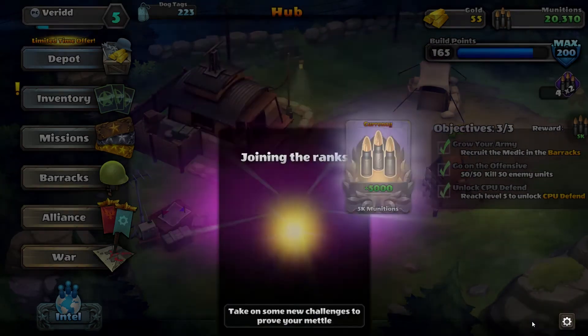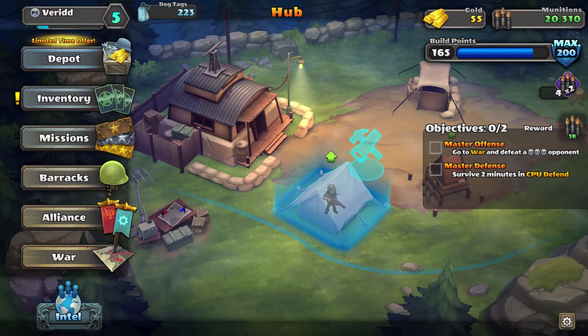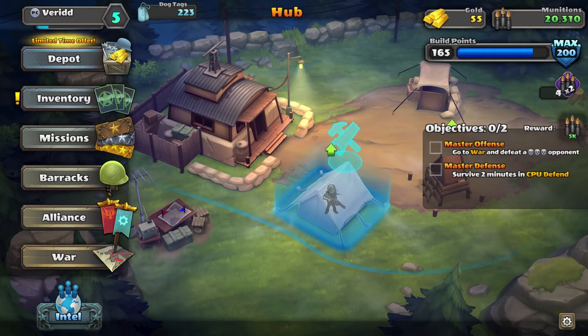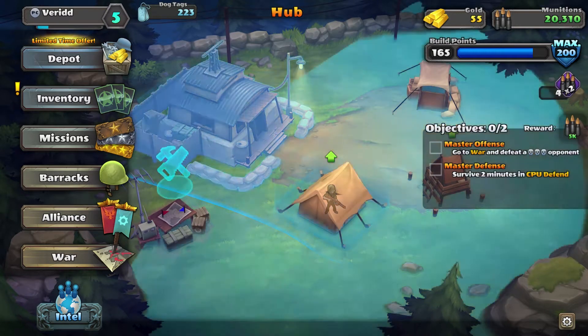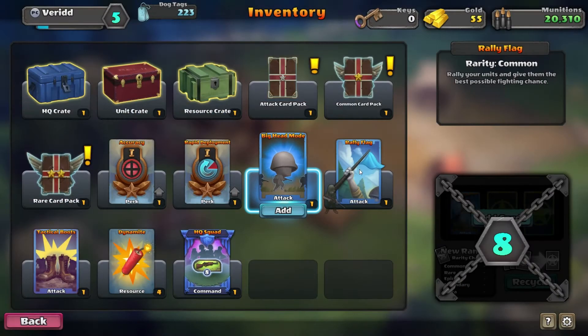Plus 5k, join the ranks - beautiful! Level 5. Master offense: go to war and defeat a three skull enemy. Survive two minutes in CPU defense. First we go to the inventory because we have stuff to open.